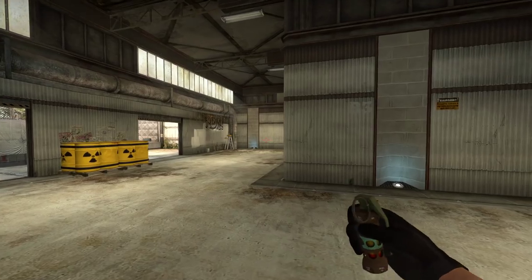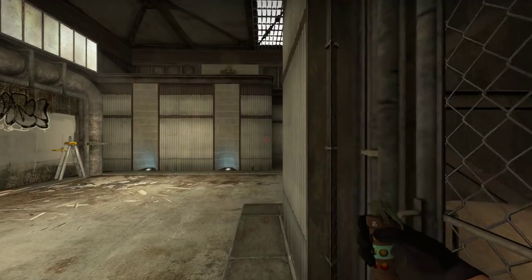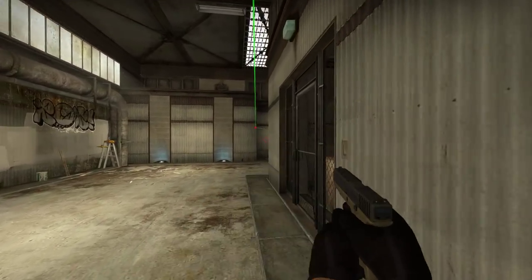This pop flash is useful if your team wants to push B, especially on ecos. You can get your team to line up close to the wall here without being seen and then just bounce it off this wall. It blinds basically everywhere in B.